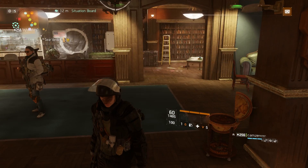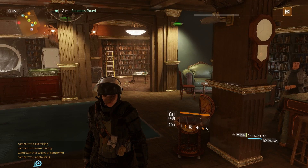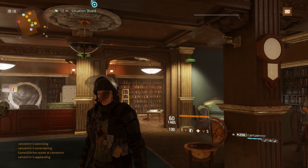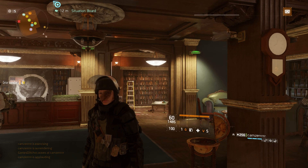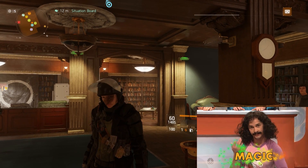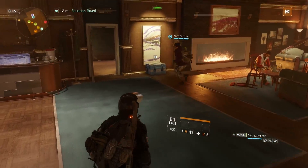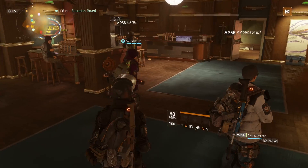Welcome back ladies and gentlemen to another episode brought to you by Games Glitches. In today's episode we're going to take a look at another amazing glitch within the world of The Division, which came out with the Survival DLC 1.5. This glitch completely disappeared with 1.3 and 1.4 and magically reappeared with 1.5. Based on this room, you probably guessed it — we're talking about the Bullet King glitch.